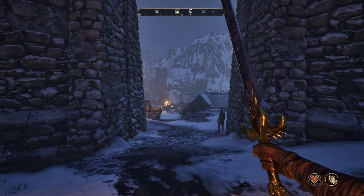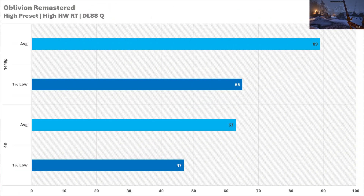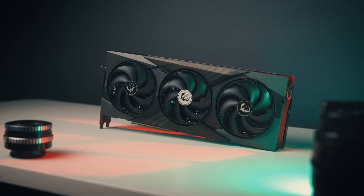Oblivion Remastered, when you set it down to high instead of ultra, gains an absolute ton of performance — that's what I recommend, as I can't really tell the difference between the graphics presets other than the frame rate dip. 1440p performance is fine at 89 FPS on average with a 1% low of 65, so there are absolutely zero problems there. And even at 4K, the game still gets on quite well. 63 FPS on average is very nice, and the 1% low at 47 means the frame time is quite smooth. Ray tracing is not a problem on the 5070 if you stick to 1440p.